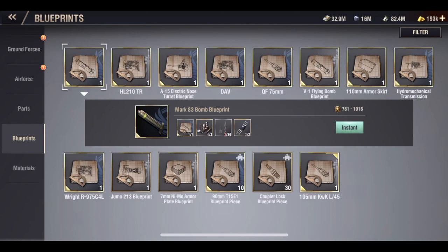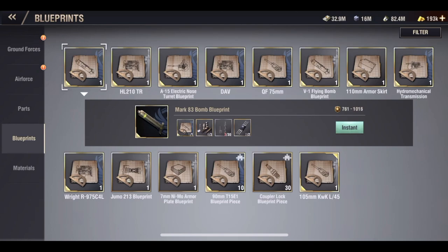Let's go ahead and click on our gold plus plus blueprint. Same thing — let's look at the power. Our range is now between 1,185 and 1,693. Anything once we craft this between that range is a true gold plus plus. And we want it to be as close to 1,693 as possible, as it's going to give us the best stats and the best buffs possible for that specific part and unit.